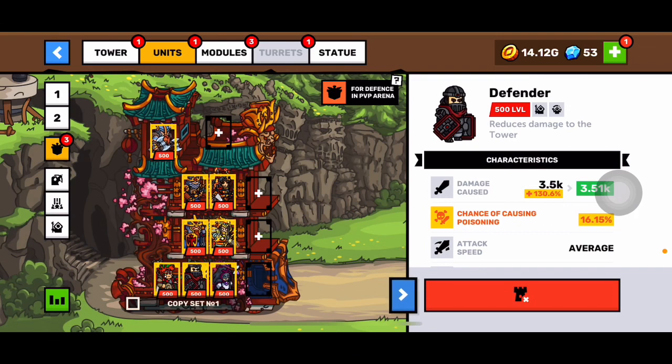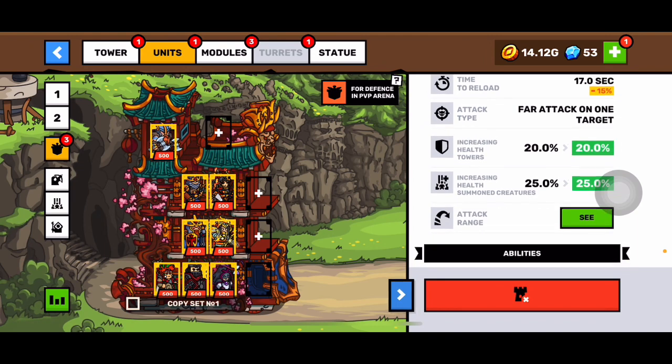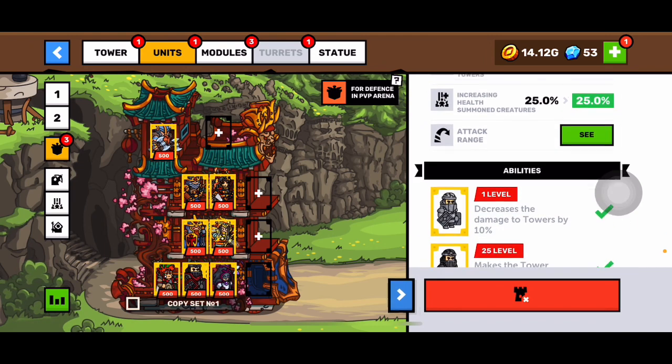Welcome back everyone. Today we're going to do a quick video about the unit Defender in the game Towerland. To get him you'll have to buy him for 60 crystals at level 54.